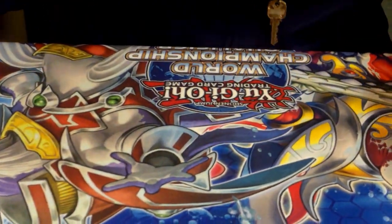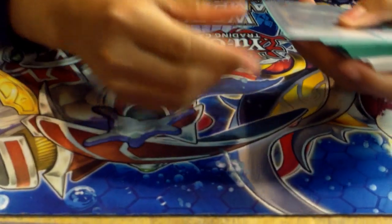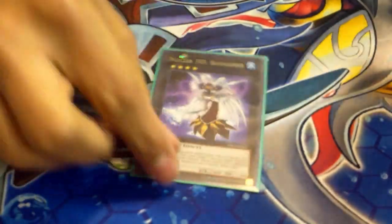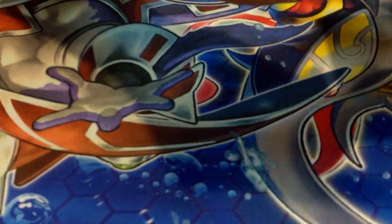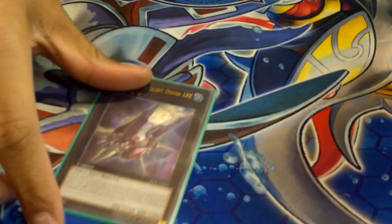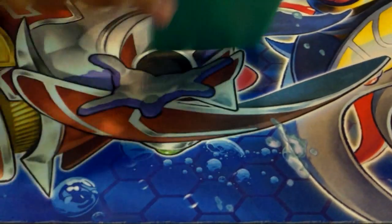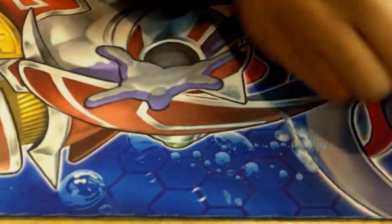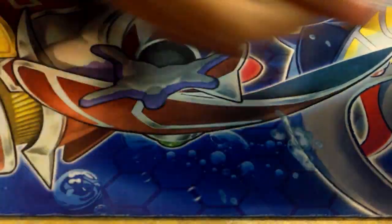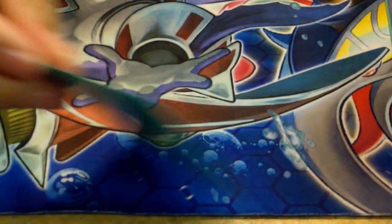Now for the extra deck — I don't really go into it much, so I just have a toolbox in here. We've got the one Cowboy, Castel, Ragnazero — this card is amazing — Diamond Dire Wolf, Gazer Gorgon, one-on-one Exciton, Blackship, Brocade, Pistolar, Volcasaurus, Tirashe, and one Photon Strike Bounzer, just in case.